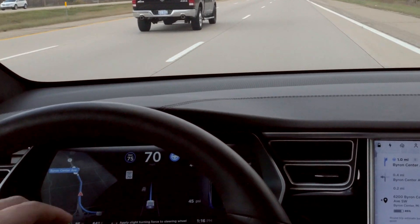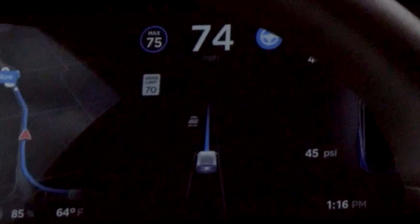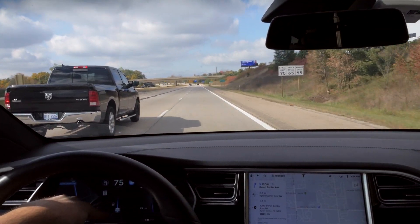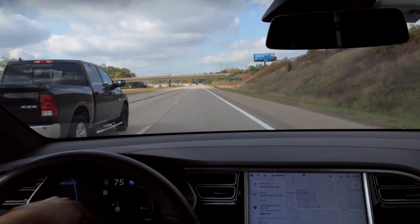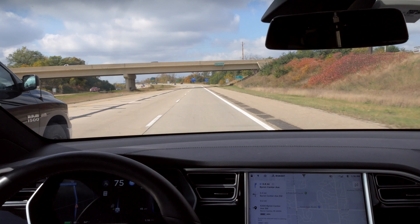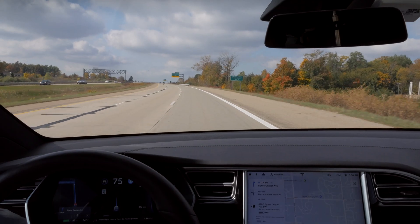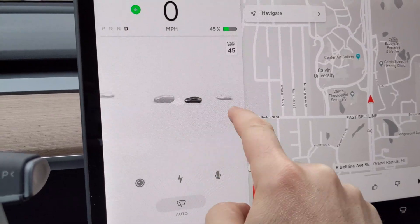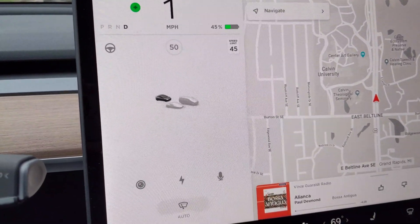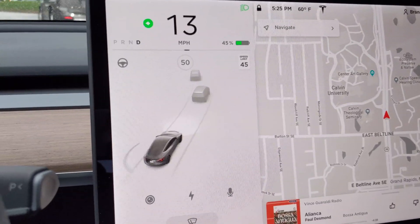One of the newer things is that pickup trucks are now correctly rendered in the display. It also now renders double yellow lines, so that's much more accurate. Oncoming traffic is also now present — I can't remember if that was in my previous review. And with the Model 3, the display right here lets you actually rotate the 3D display around and see backwards. Zoomed out, you can see all the cars around you — it's pretty impressive.